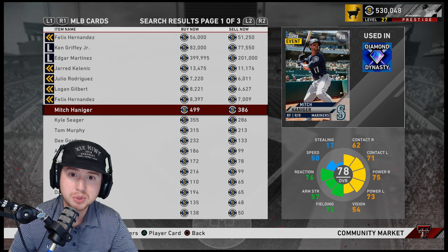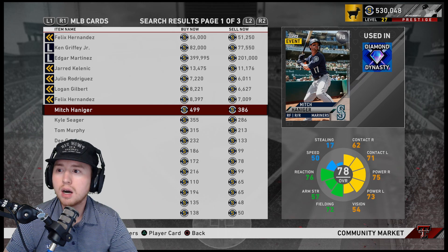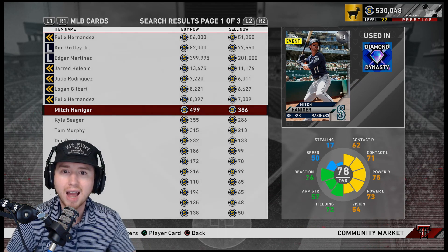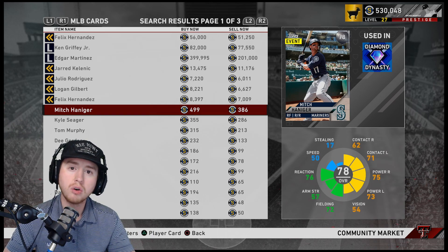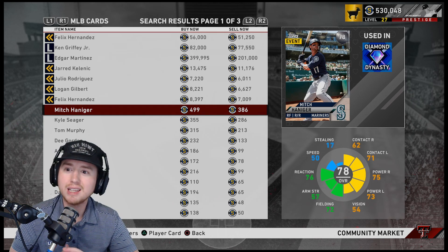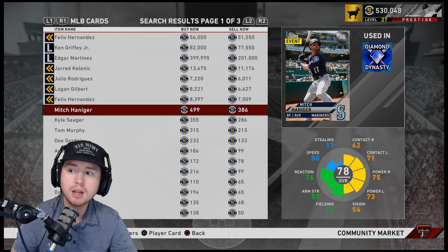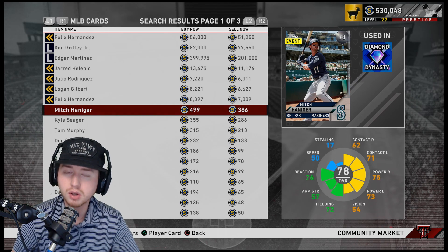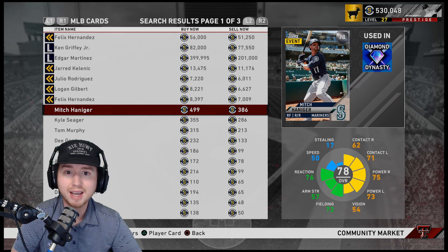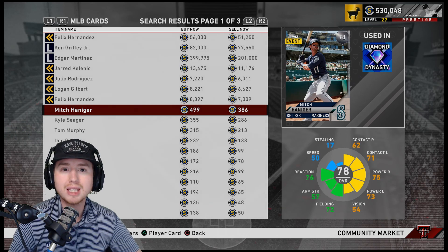Another card people have been throwing out is Liam Hendrix, and I wouldn't be surprised to see him at all — but I think he's a little bit more later in the program. Same with guys like Lance Lynn and Chase Anderson, who are closer to that high-80 or 90-plus overall spot. We know we're going to get the 85-86 spot, the 86-87 spot, the 88 spot, the 90-plus spot, and then the Lightning spot — five spots to fill. We're really only looking at those first two, so guys like Hendrix, Lance Lynn, or DJ LeMahieu would be later in the program.